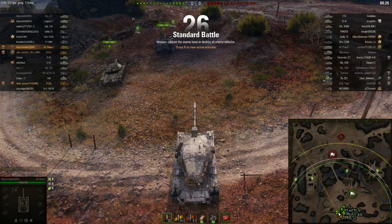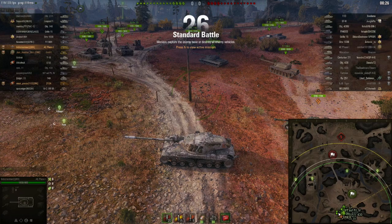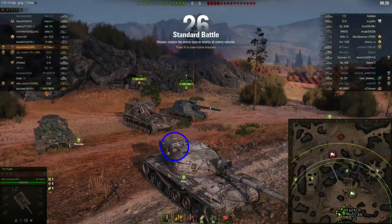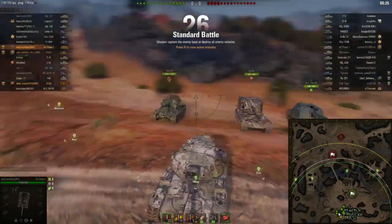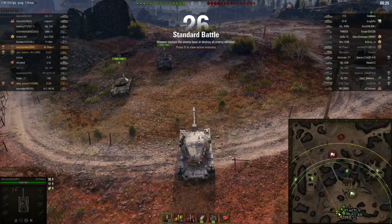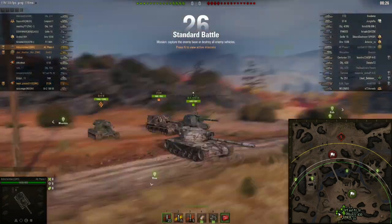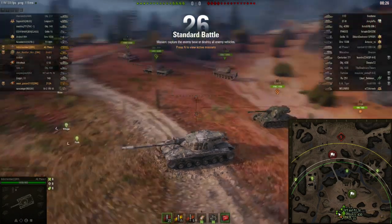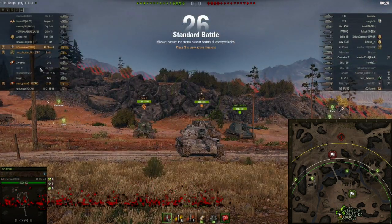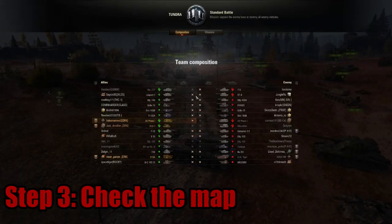For the first two examples I'll walk through step by step. Step one — in this battle I'm in the AE Phase 1. It has good turret armor except for the cupola, it's a good frontal fighter, but the side and lower plate armor are very weak, so I want to fight hull-down. My gun depression is good so I have the opportunity to do that. I have a punchy gun that will penetrate almost anything at my tier. I just have to be careful not to get outflanked and avoid being focused by artillery. Step two — it's a tier 10 game with quite a few tier 9s, so I'm pretty fine.